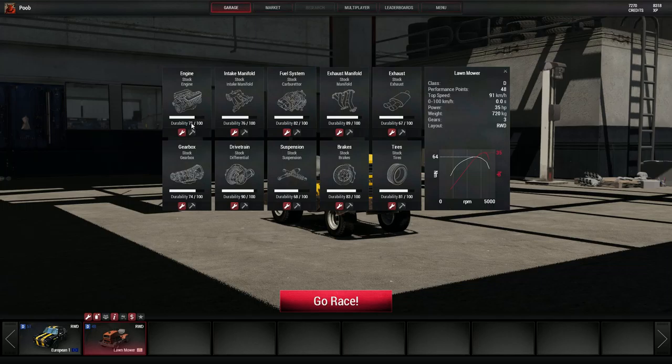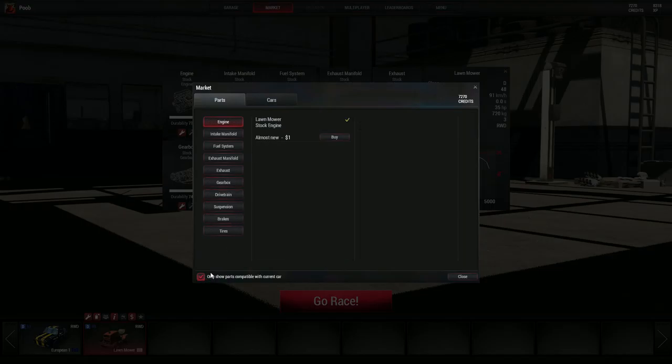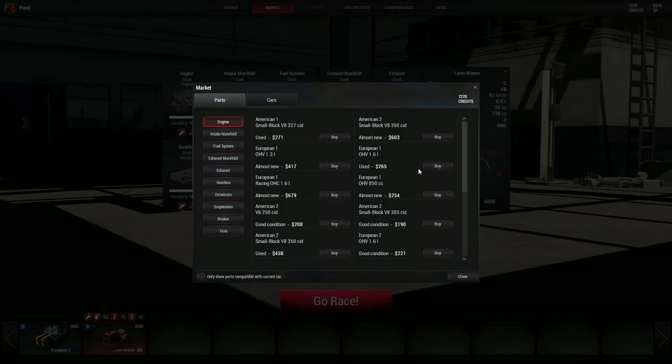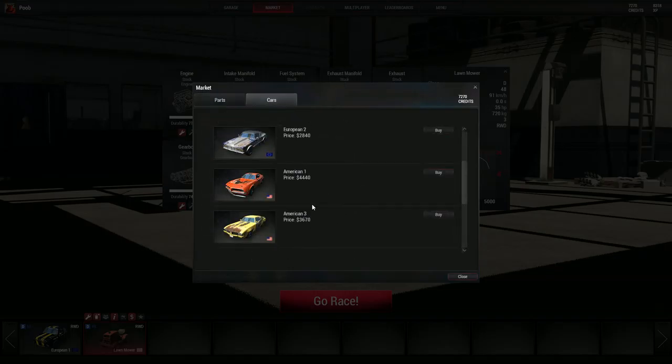...we can see over time my engine is taking durability hits. They've also implemented the Marketplace finally. So I can click here to only show parts compatible with the current car. There are different parts for all sorts of different vehicles — you can buy them in good condition, used, almost new, and so on. Different performance and durability attributes come with that. I can buy the stock parts for the lawnmower. They don't have any upgradable parts for it, but the lawnmower is in the game now — I didn't know it was coming.